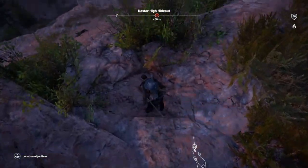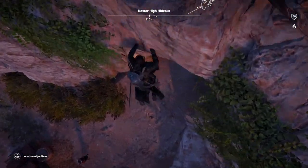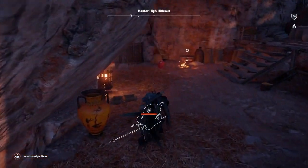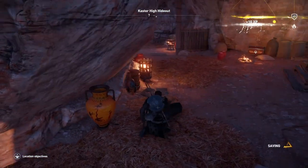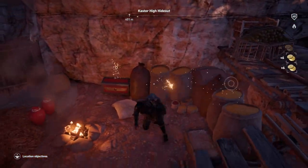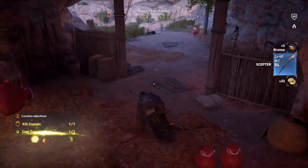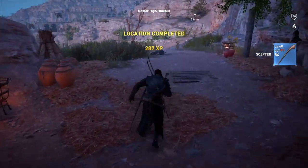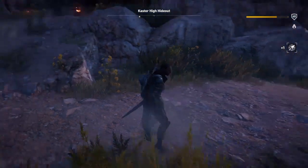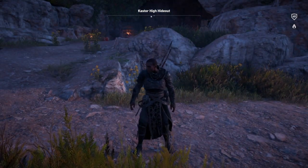We've got one left to get — he's asleep down there, look. We'll get him done — drop down and kill him. Then we're going to run over here to get the treasure, which will complete this location. And there it is — that's all done. Custer High Hideout has been completed. Thanks very much for watching, don't forget to like and subscribe, and until next time, bye for now!